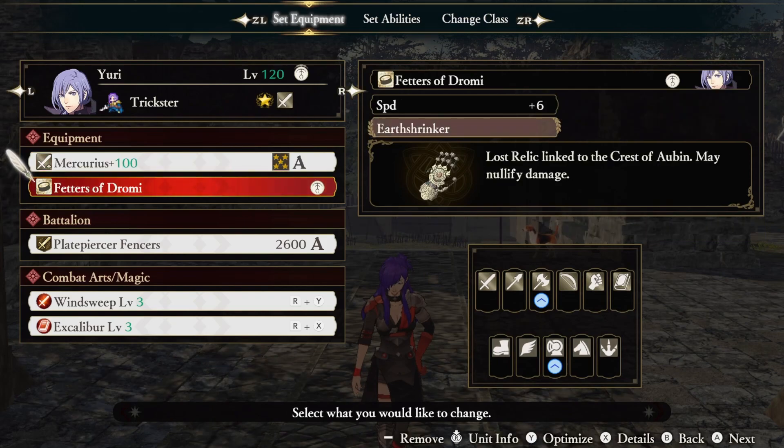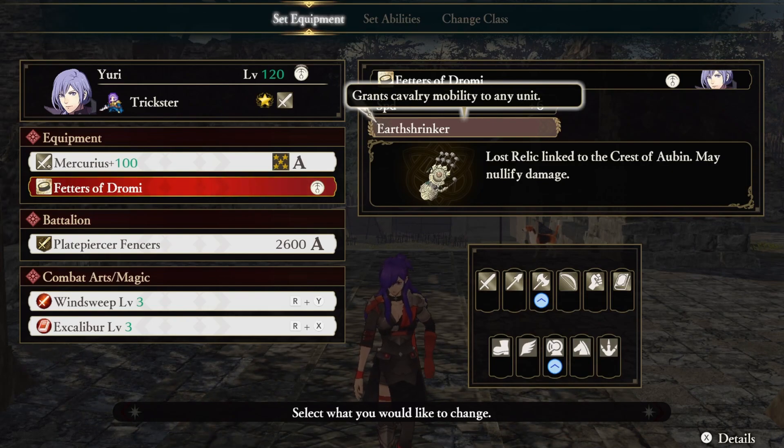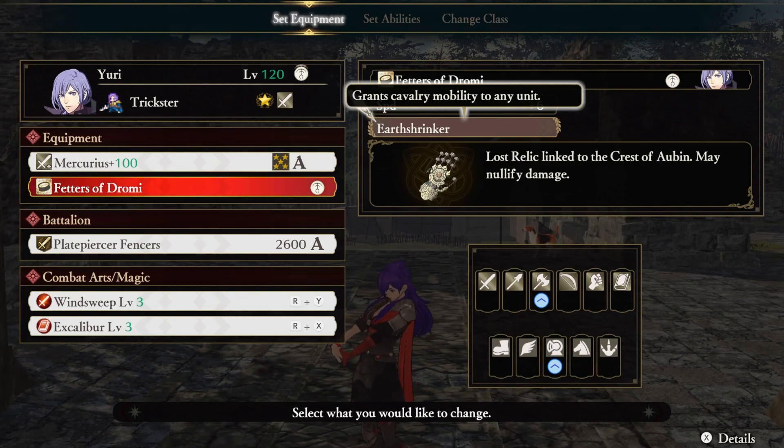Yuri uses the Crest of Aubin, so Fetters of Drami is not only fitting to use, but it makes the movement speed of this build on par with a cavalry unit.